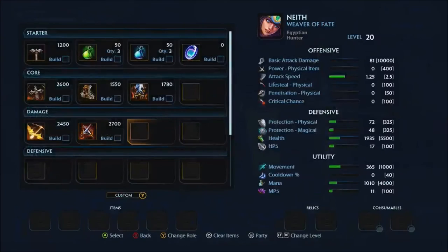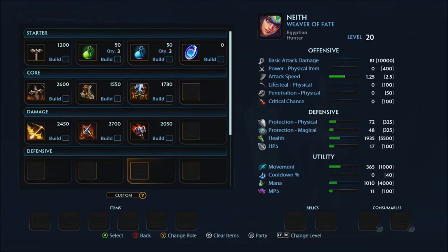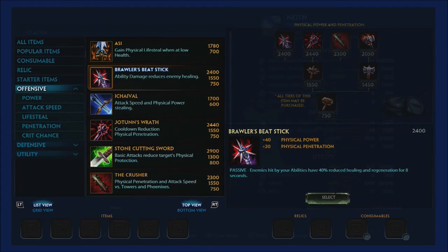Last item: I go with Titan's Bane, giving 33% physical penetration and 30 physical power on all physical attacks. Alternatively, Brawler's Beat Stick is great — 40 physical power, 20 physical penetration, and enemies hit by your abilities have 40% reduced healing for 8 seconds. I'd recommend Brawler's if the enemy has a Guan Yu in solo, Hel mid, or Aphrodite support/solo.